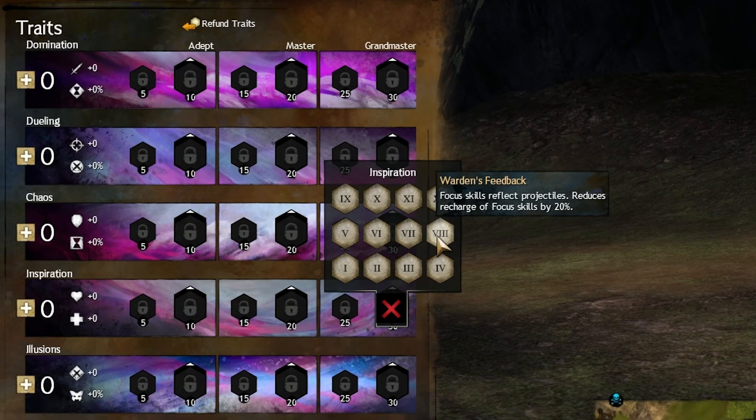Warden's Feedback — I absolutely love this trait. Whenever I have a focus out I try to pick this up, because Reflecting Projectiles is so much fun, and the reduction of cooldown for your Swiftness buff and your Warden is just awesome.